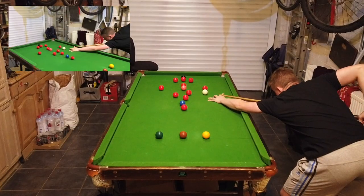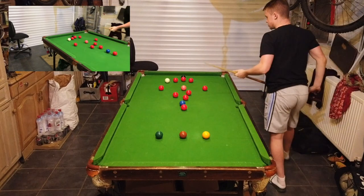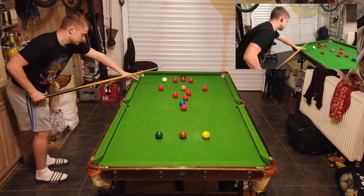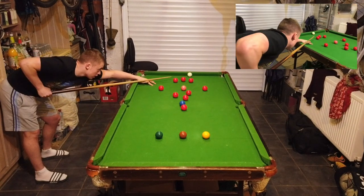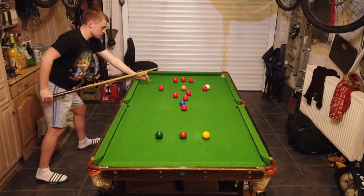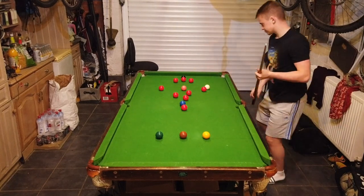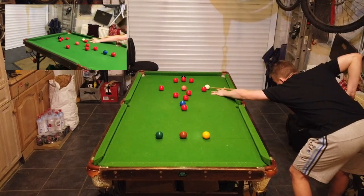We're up in the commentary booth as Cayman kicks off on the realistic lineup. Why is that your starting position? Keeping it on the block again — I like to play mainly on the black and pink, I said that in the last one. I did play a nice cannon there just to stay on the red to the left near the black, very controlled play there.